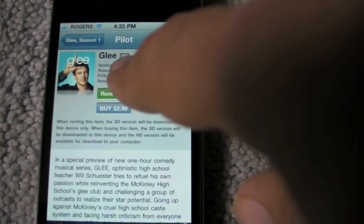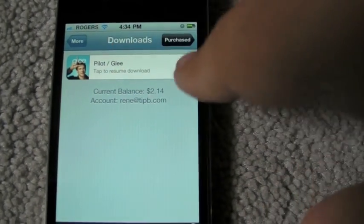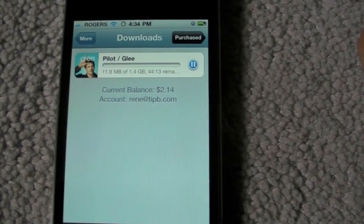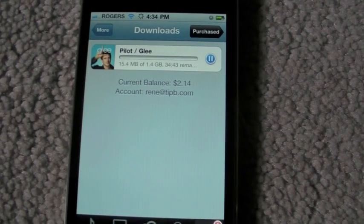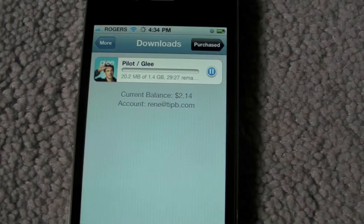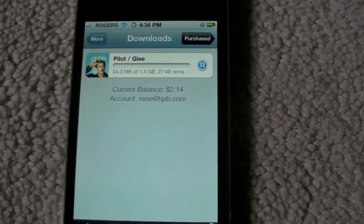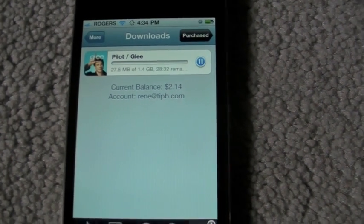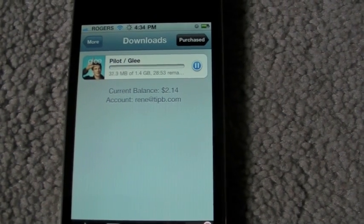You click rent on an episode and it will put it into your download queue. It will download the standard definition version if you're on your iPhone. The HD version only gets downloaded if you're on one of those fancy new Apple TV things. Even the iPhone 4 is 960 by 640, so 720p is sort of wasted and you don't need the file size, so I think this is more than fair. Unlike when you buy an episode, it will not download the HD version later to iTunes — you'll get the SD version on your iPhone, and that's it.